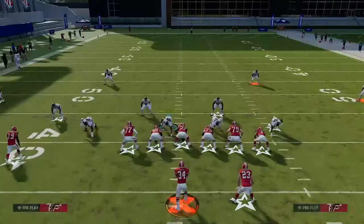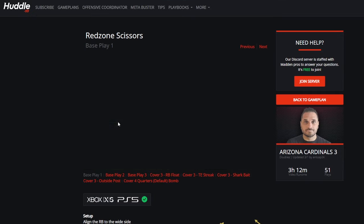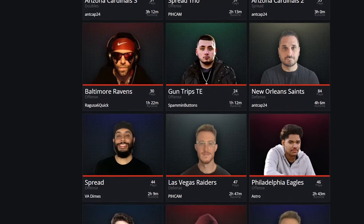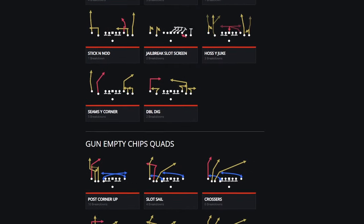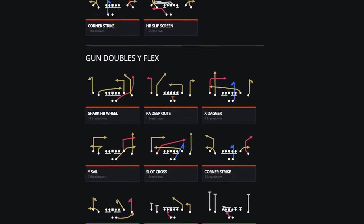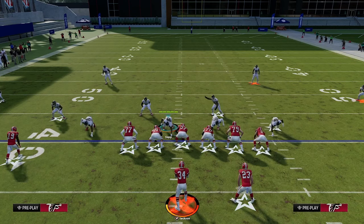If you guys like this play, go over to our website. I just dropped our Arizona Cardinals three game plan, which goes over gun doubles and gun doubles weak. This play is one of the ones featured, and we've got a ton of plays in there that's going to help you beat every coverage in the game. We did a whole empty game plan at the beginning of the year, then a spread game plan on Arizona, and now this is the doubles. Everything on our website is $9.95 to unlock all those game plans — it gives you access for a full month and the ability to learn offense right away. We'll catch you guys on the next video. Appreciate all your support. Have a great day.